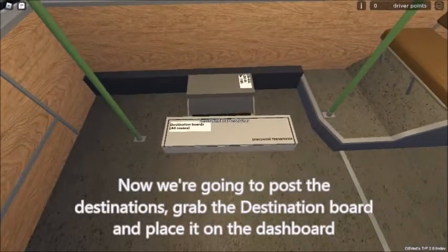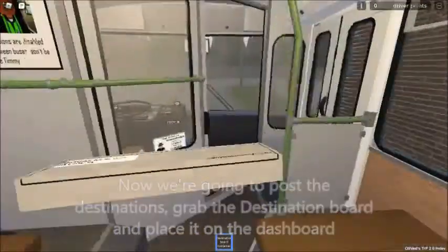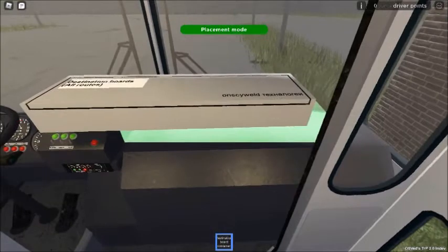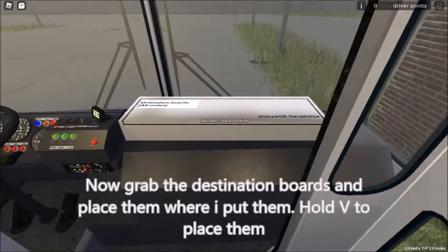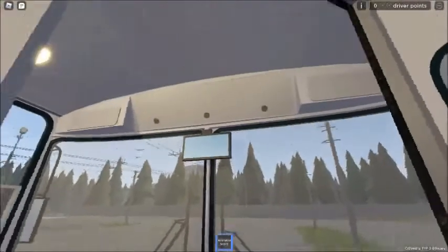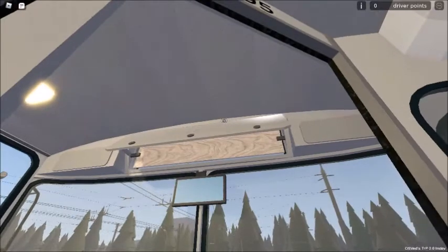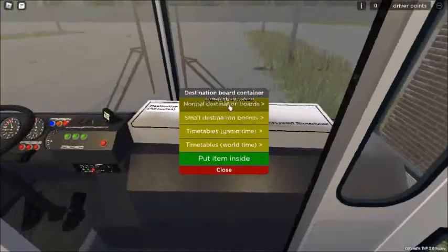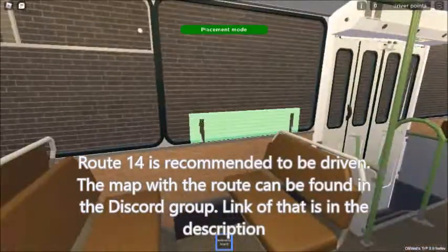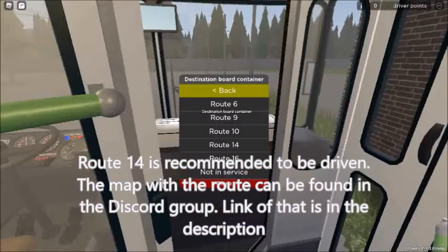Now we're going to post the destinations. Grab the destination board and place it in the dashboard. Now grab the destination boards and place them where I put them — hold V to place them. Route 14 is recommended to be driven. The map with the route can be found in the Discord group; the link to that is in the description.